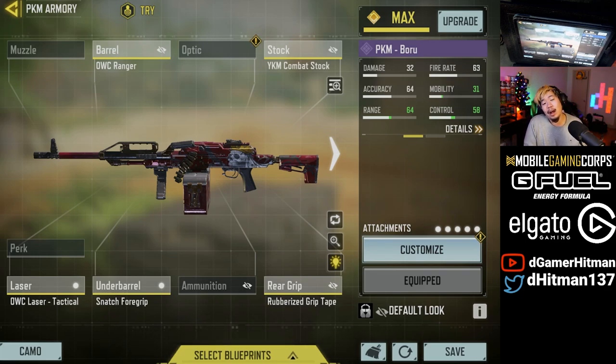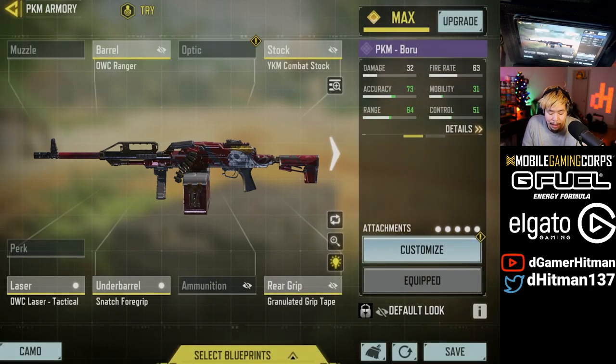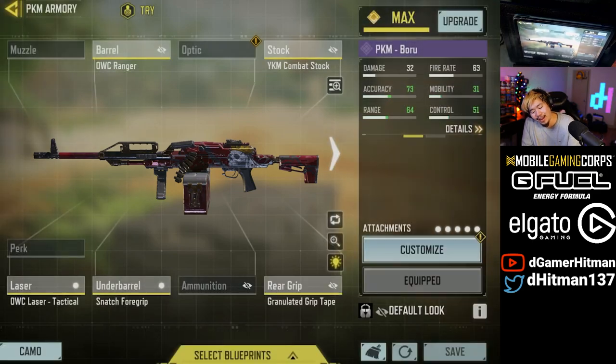So you guys will be able to try it out yourself, but this is from my personal test. The best build — I'm using the rubberized, but I think you can actually get away with just the granulated. That's honestly what you guys would like. And also if you want to use a combat stock, you can actually use the no stock. But I found that the kick on this gun is ridiculous and it's a tough gun to use. If you guys want to try it out, it's going to come out in the battle pass and it should be out tomorrow.